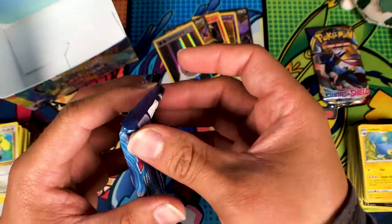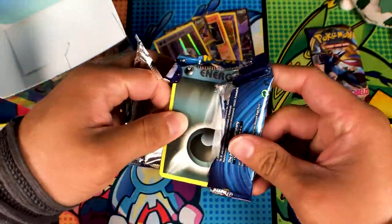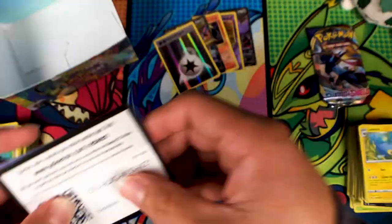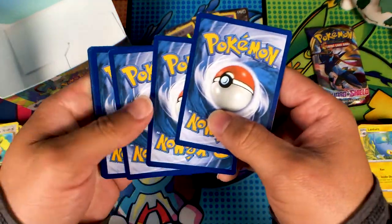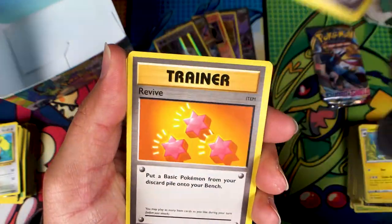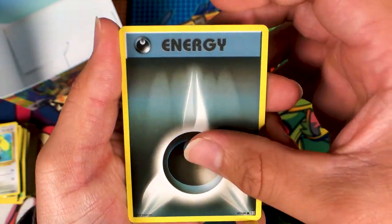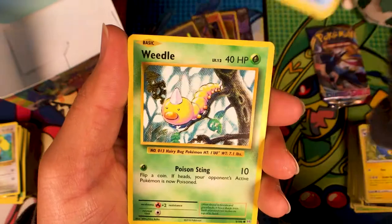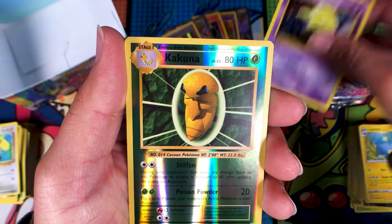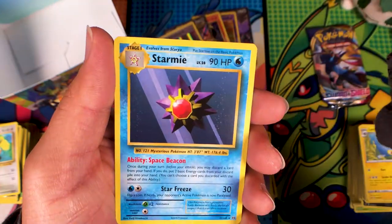Okay Evolutions, these are our last two packs — let's go out with a bang, give me a Charizard please. We got Magikarp, Weedle, Electabuzz, Drowzee, a reverse Kakuna — come on please please — oh. Well, nothing out of that. Evolutions, you really do suck.